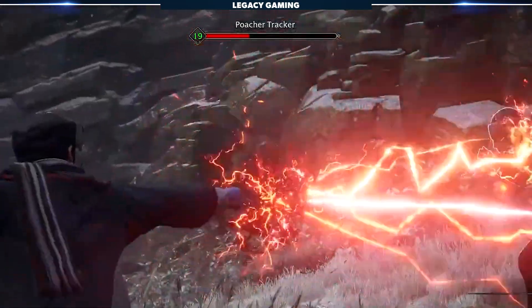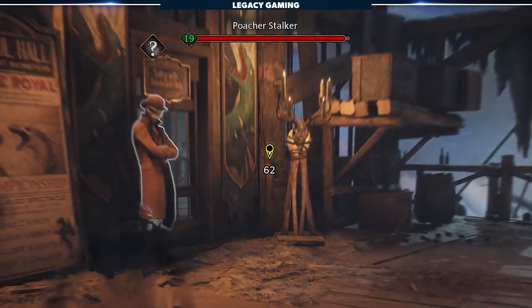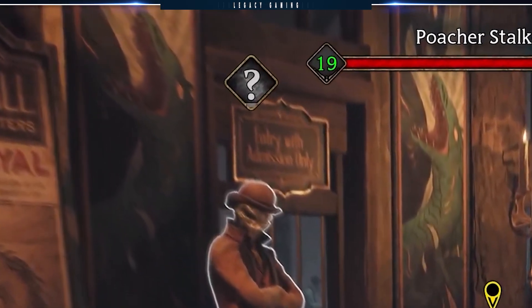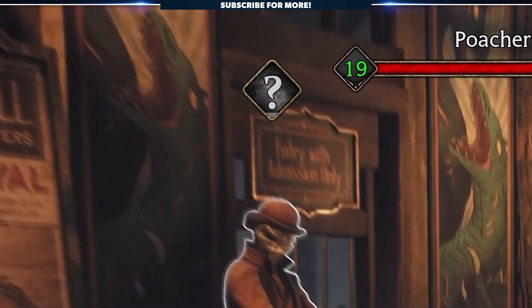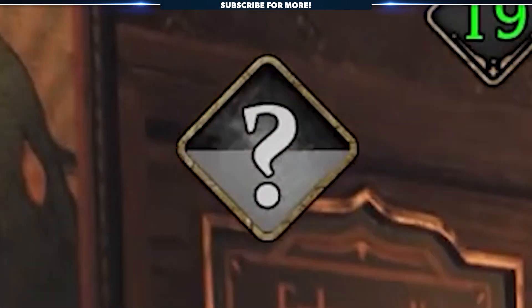Detection is another system that's pretty basic. If an enemy is looking at the player and the player gets close enough, the detection goes up. If the triangle icon that indicates detection above an enemy's head fills up all the way, then your cover's blown. I don't honestly expect much more in this regard — that's just how stealth detection has worked for years and decades even at this point.